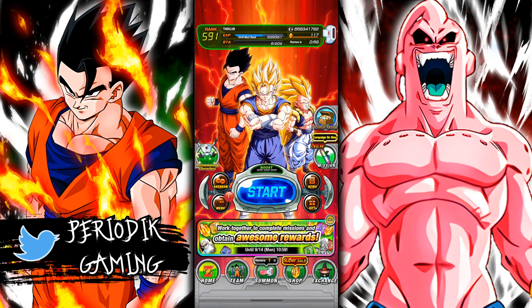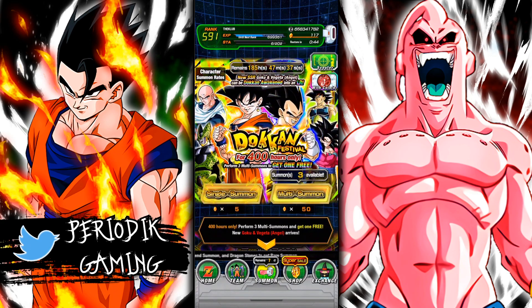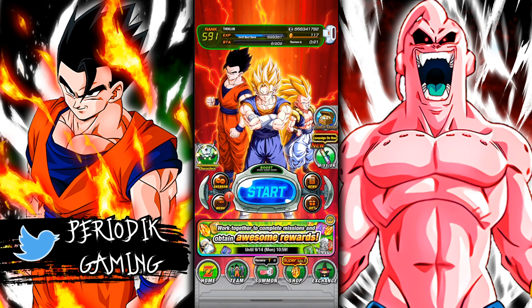I'm excited to see whenever that happens, and I'm excited to see who the Part 2 LR is and who I'm going to be summoning for. Hopefully the luck that's been with me on these banners continues, and hopefully the luck is with you too. If you haven't pulled anything, fear not — we still got seven more days, so you still have chances to gain more Dragonstones and finish up your rotations. There are the rewards you're getting for the celebration co-op missions — not too bad, pumping me up a little bit.